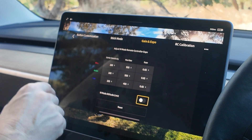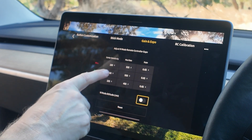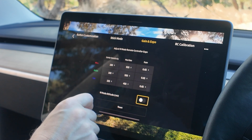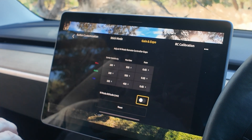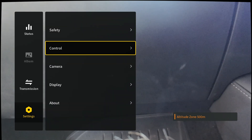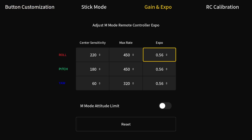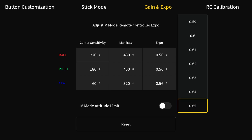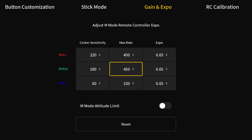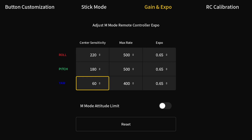So let's start off with the slightly easier one - what I think is the easier one. I've really got no idea what I'm doing, I'm just going to have a play with these. The expo is all set at 0.65. Max rate for the roll is 500, pitch 500, and yaw is 400. Sensitivity 180, 180, 100. I'm going to set that and have a fly and see how it feels. So let's jump into the goggles, come down to settings, control remote controller, come over to gain and expo - 0.65 on those. 500, 500, 400. Sensitivity 180, 180, 100.